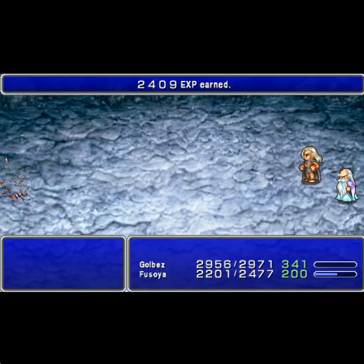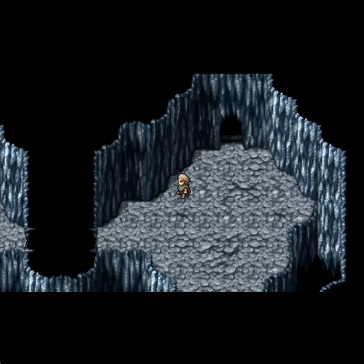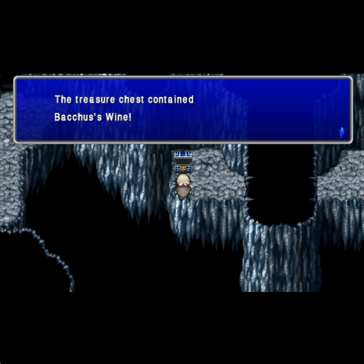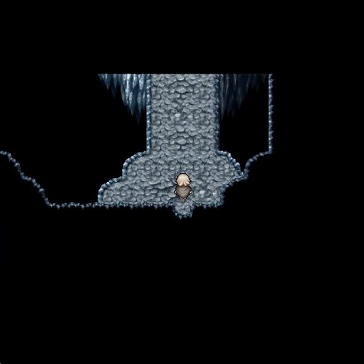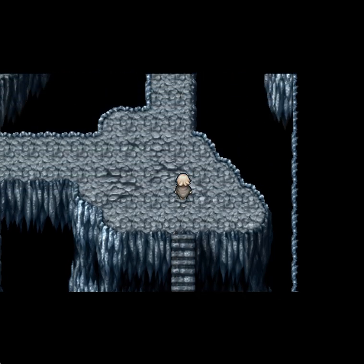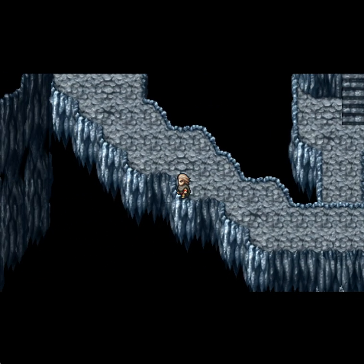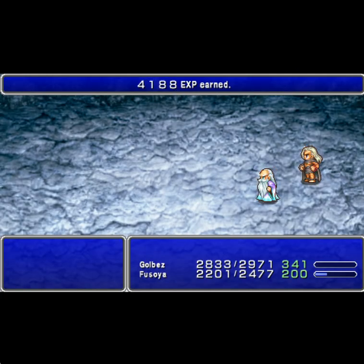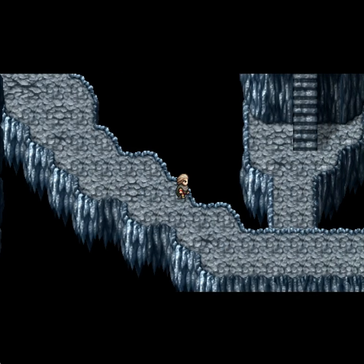I missed something. Alright, that was a Storm Anima and a Sorcerer. We got a Bacchus Wine — something I will never use. So we want to take the left path. Alright, that was two corals and a Sorcerer, and he brought out a Lamia as well.